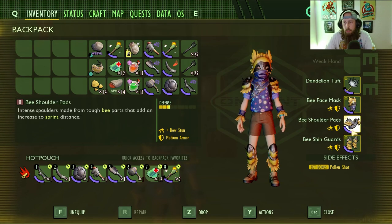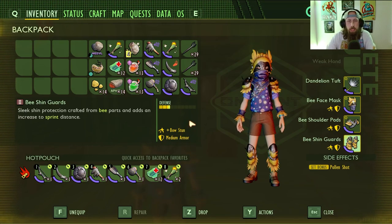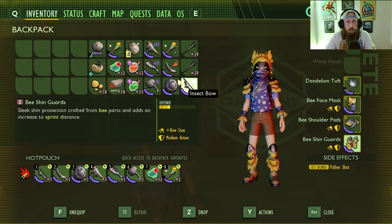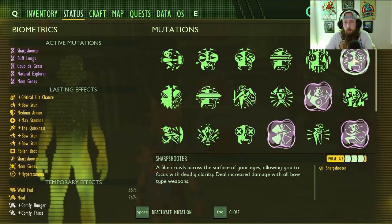It's medium armor but it really doesn't feel like medium armor when you're running around — it really feels like light armor. Each piece has the bow stun which is going to add to the stun gauge for each insect. The damage isn't there, it's all level seven mighty, the speed is decent.